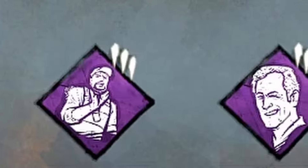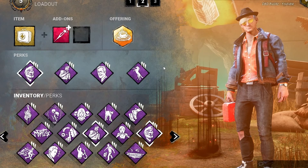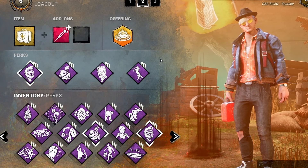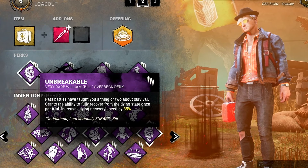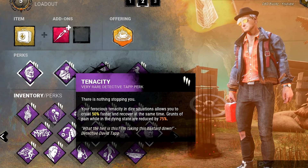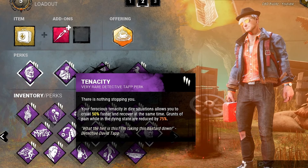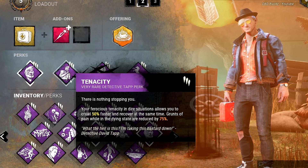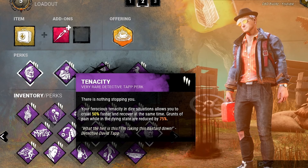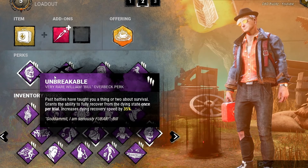The first bonus build just missed my top five list, and the reason is because there's a good chance all these perks do absolutely nothing for you — but when they do work, this build is a lot of fun. We're bringing Unbreakable, which lets us recover from the dying state faster. We pair it with Tenacity, which lets us crawl 50% quicker and recover at the same time, with grunts of pain in the dying state reduced by 75%. Ideally with this build, if someone's getting carried to a hook, you body block and go down — the killer is carrying another survivor so they can't pick you up right away, giving you time to crawl away and recover.